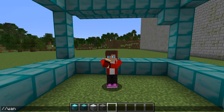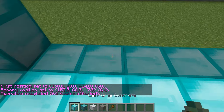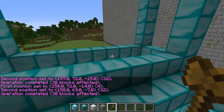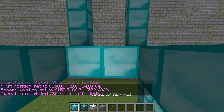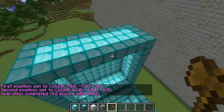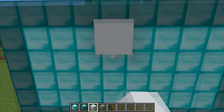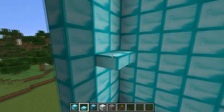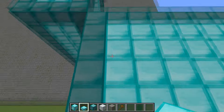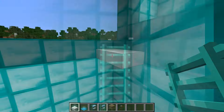Now I use an axe to fill the voids. Now the cover! Making a small part of the chest. Here I will divide it into two floors. I'm putting up a ladder. Put steps here.